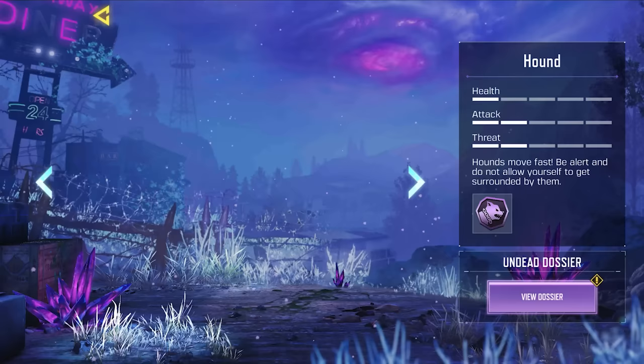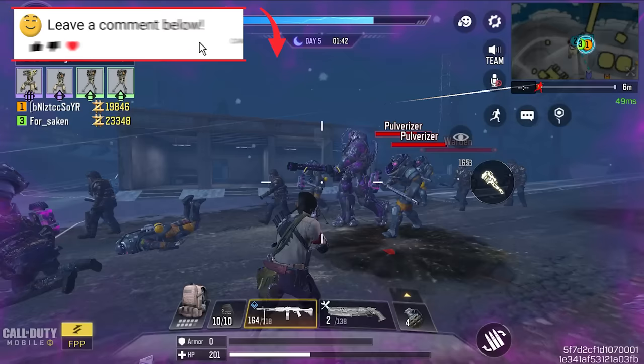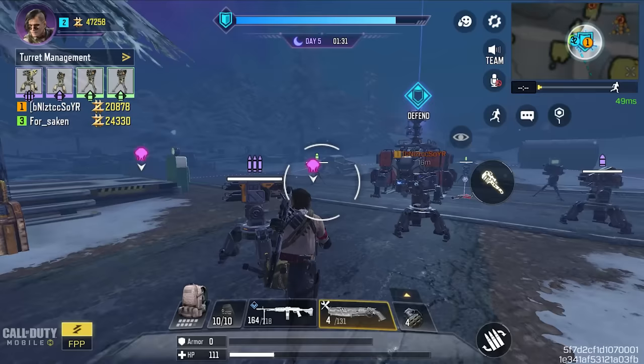Here's another tip: the reason I told you to use shotguns in later rounds is that they deal massive damage all at once. When zombies are already halfway damaged by your teammates or turrets, one shot from a shotgun can score the kill. I know it's more like stealing kills, but you can't help it. Although you only need 12 kills with the shotgun, I mostly use it to kill necromancers and heavy gunners, and occasionally pulverizers.